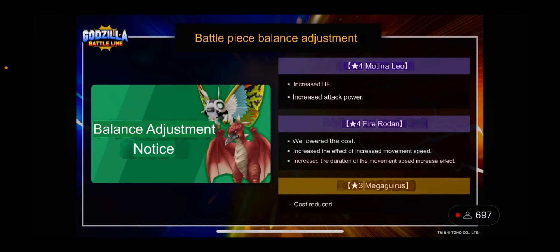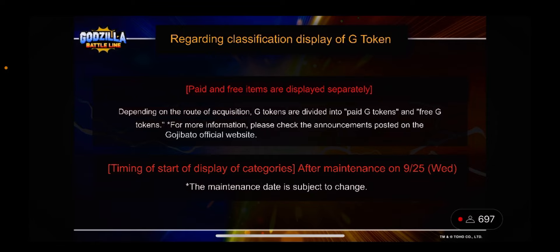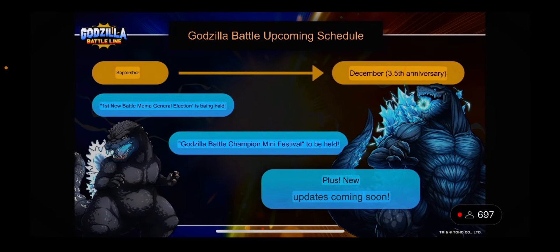Regarding the G-token display category change: depending on the route of acquisition, tokens will be displayed differently. The start of the category display is after maintenance on September 25th, though that date is subject to change as it's been pushed back a few times. The tentative G-token switchover is five days before the season ends. If you're worried about this affecting daily sale purchases, start buying now — it mostly seems to affect what you can buy in the store with G-tokens.